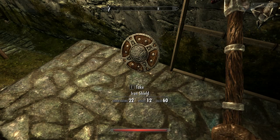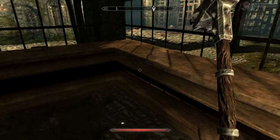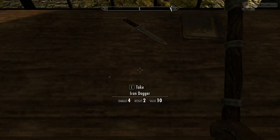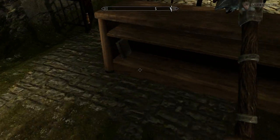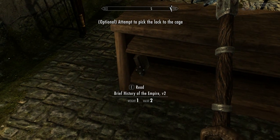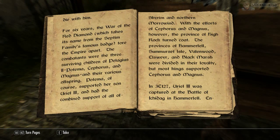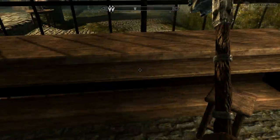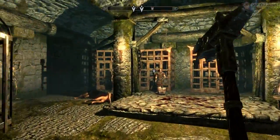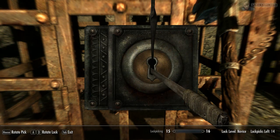An expensive shield — I'll take that. I want all of the stuff. There's something in this cage — oh, lockpicks! I'll attempt to pick the lock to the cage after I read this book. Actually, I'm not really gonna read this book. I've seen people read the books and there's a lot of lore to this game if you read all of them.